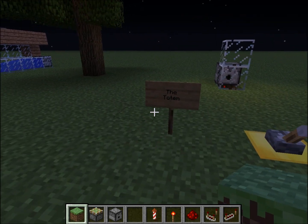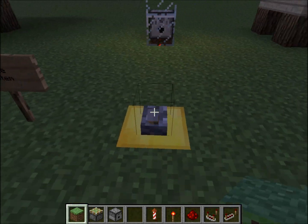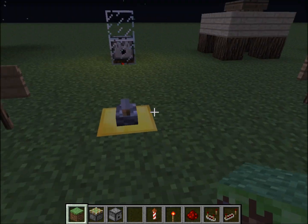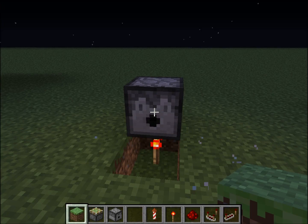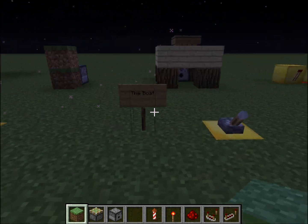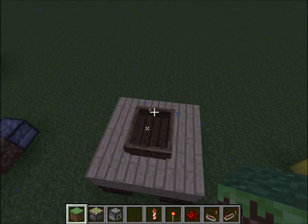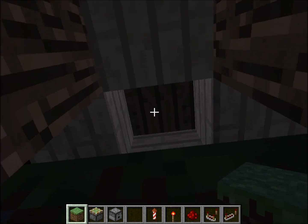Next up is the totem — this is basically a modified version of the first one, you just have a second block on top. This doesn't need to be glass; it can be any solid block. This is basically the same thing except using a boat — just a ring of whatever you want and then a boat sitting in the middle.